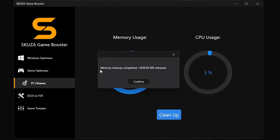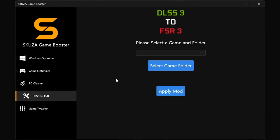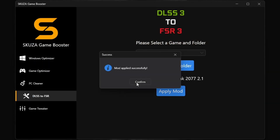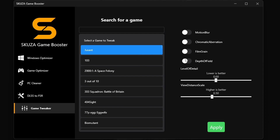The DLSS 3 to FSR 3 tool doubles your FPS by converting DLSS 3 games to FSR 3, making it compatible with more GPUs — this will make a big difference in how you play your favorite games. And with Game Tweak, you can customize your game just the way you like it, changing things that are usually not in the game settings, like motion blur, depth of field, film grain, and much more. Say goodbye to distractions and make your games look and feel perfect for you.